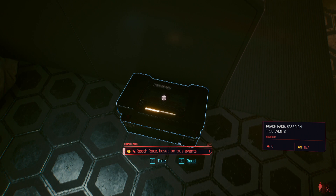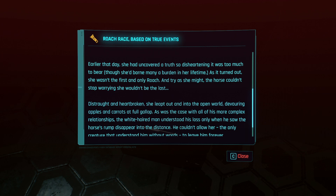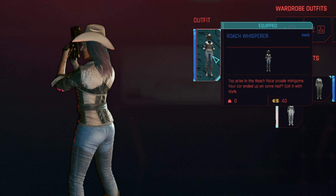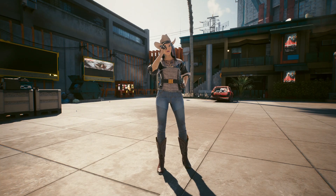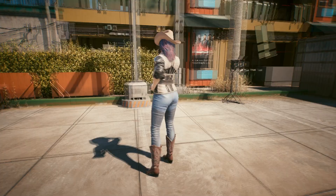The shard provides some background lore for the game, stating that this Roach became self-aware and began to doubt itself, thus running away. Taking a look at the outfit, based on the description of Roach Whisperer, I assume this is the final prize due to the red text stating it is the top prize. The outfit's pretty decent if you're going for a western-style shootout in the Badlands or hanging with the Aldecaldos.